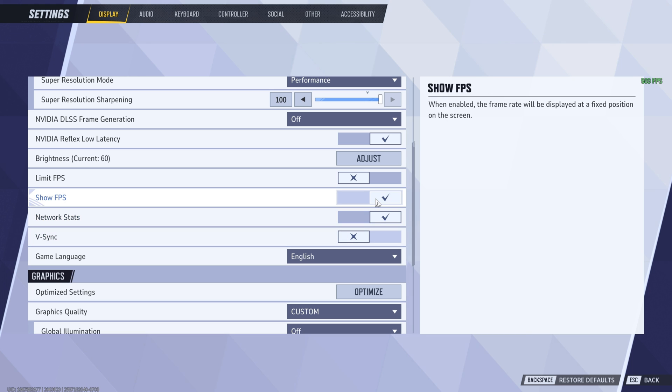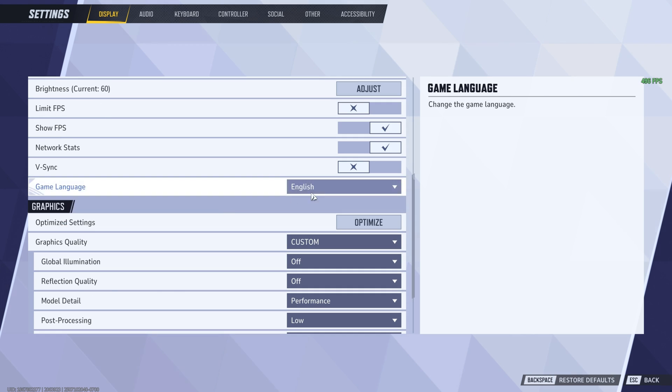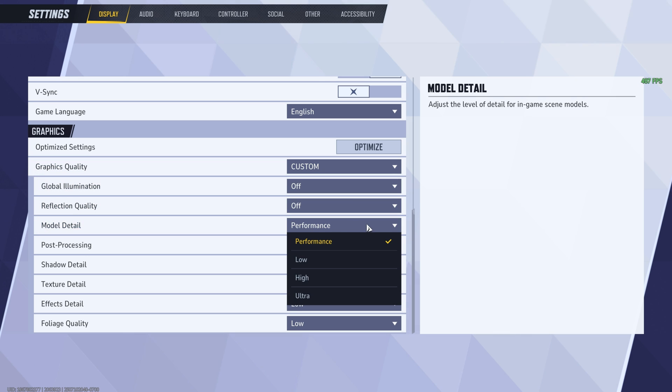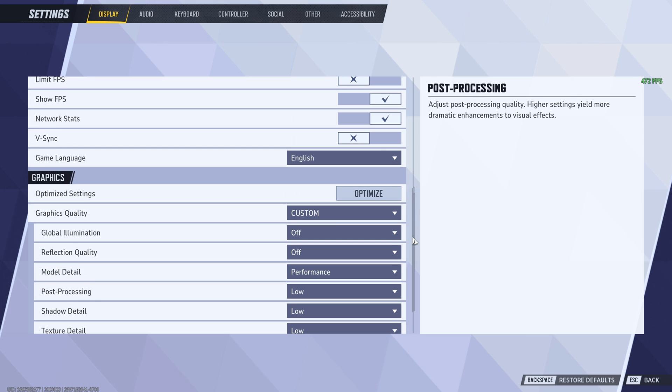If you want to limit FPS make sure that's clicked. Show FPS and show network stats are preference. V-Sync is off in-game since we already have G-Sync and V-Sync on in the NVIDIA Control Panel. Everything in the graphics quality section is already set from the config file — you don't have to touch anything. One PSA though: FX Detail should be set to High if you want to see characters like Hela or Scarlet Witch when they use their escape abilities — Hela turns into a raven with a trail. If you need maximum performance keep it on Low, otherwise set it to High for visibility.